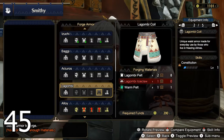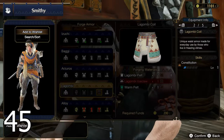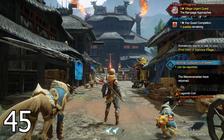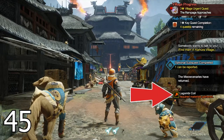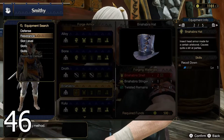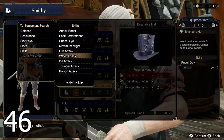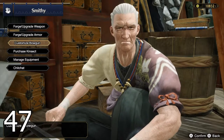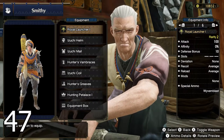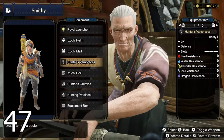If you want to craft a weapon or armor piece but don't have the materials yet, add them to your wishlist by pressing Y to open the submenu and selecting that option — each time you gather a necessary material, you get notified. From the submenu you can also use the search/sort option to search armor pieces by skill. You can manage your equipment directly from the smithy without needing to go to your item box, making it easier to experiment with new pieces.